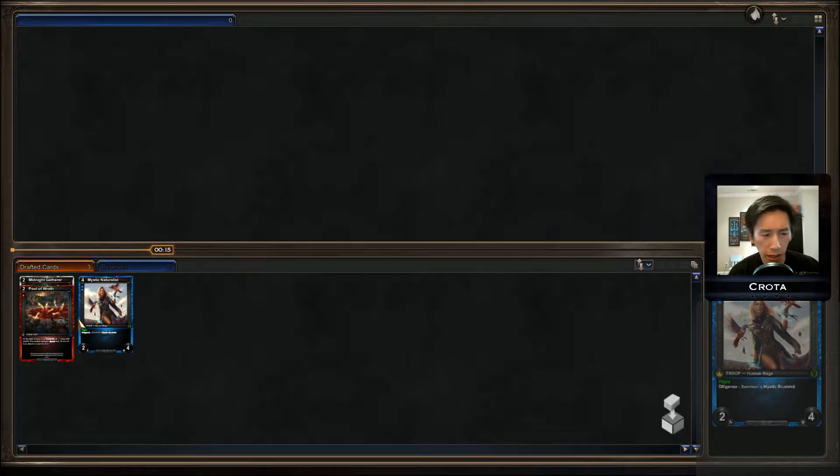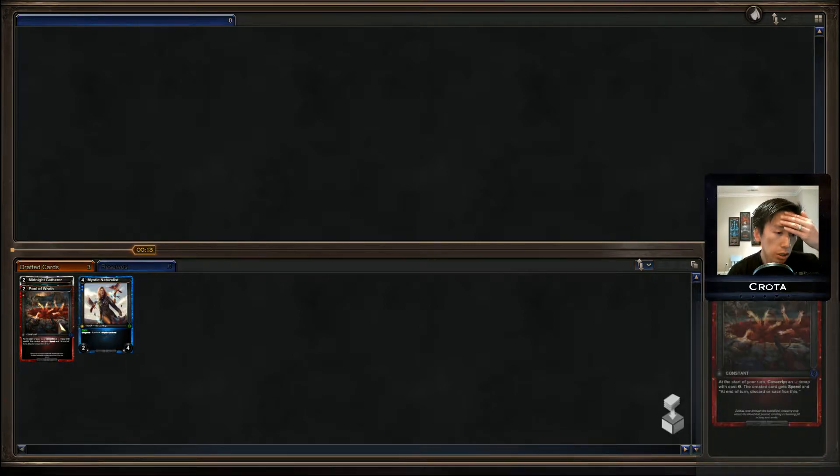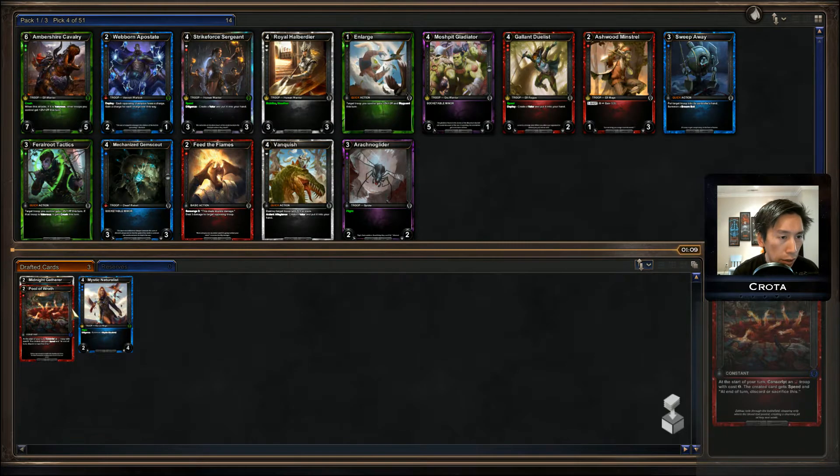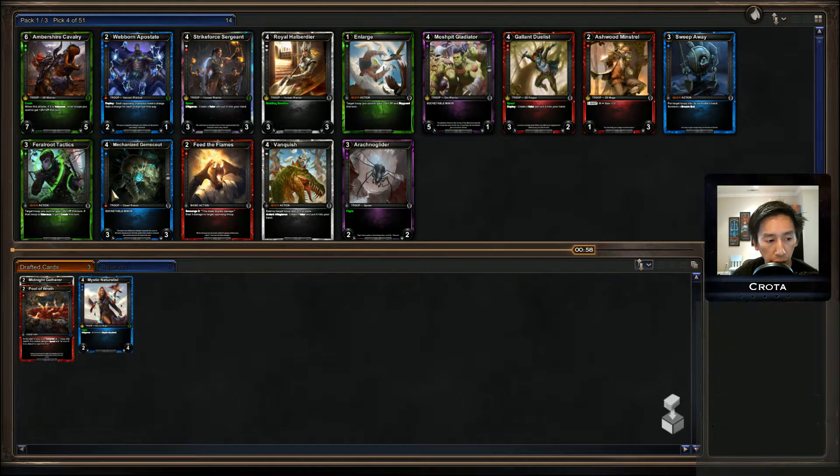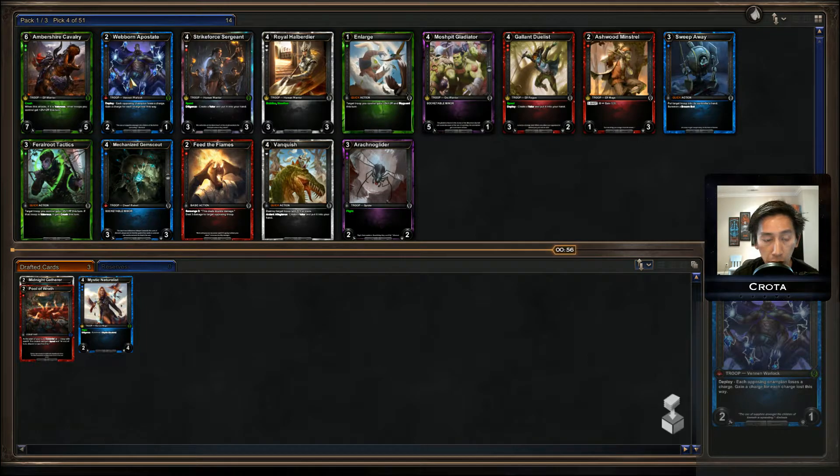Pool of Wrath is a very useful card — it helps proc Scrounge as mentioned. Sometimes you can get the Disciple of Yazu Khan which keeps coming back, sometimes you'll get the Emperor Lackey where you can sacrifice another troop to gain more. Webborn Apostate is extremely good now, especially if I'm going to be going Diamond Sapphire.